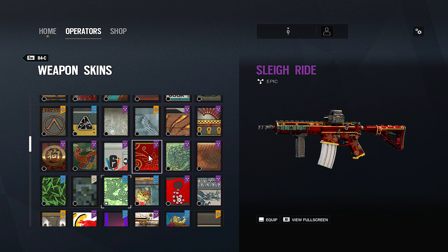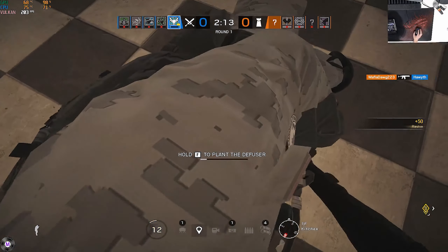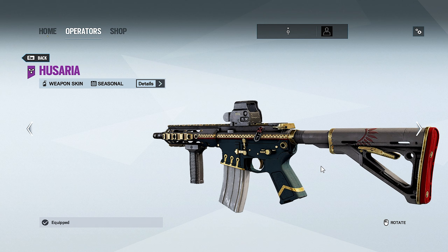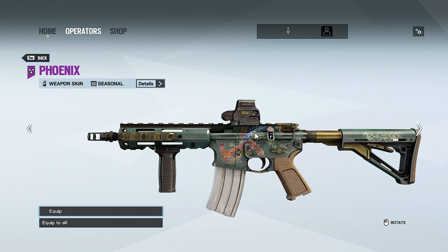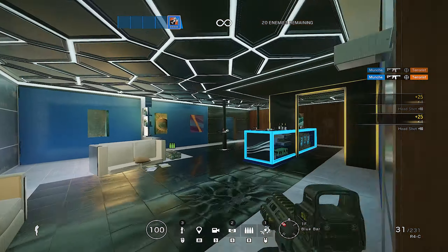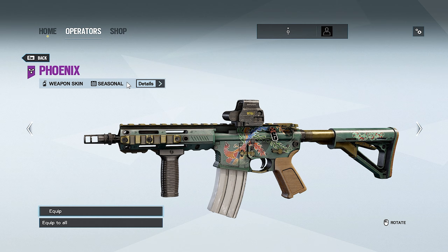Moving on to Operation White Noise — there were more seasonals released this season. First is Husaria. I feel like this skin would be more popular if more people used it, but it really only looks good on the R4C. Overall it looks pretty clean. Next is Phoenix — I love the phoenix design and the multicolor layout, though I wish they'd chosen a better color tone. The drab green and brass feel a bit dull.